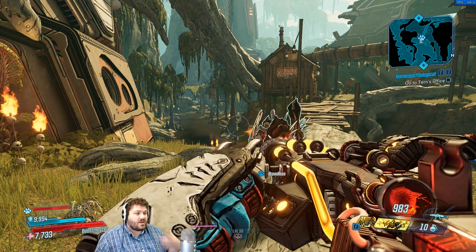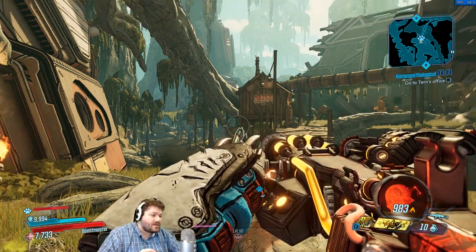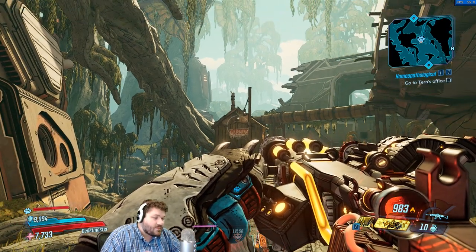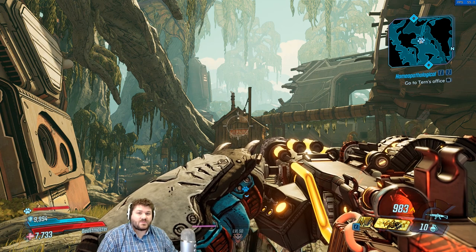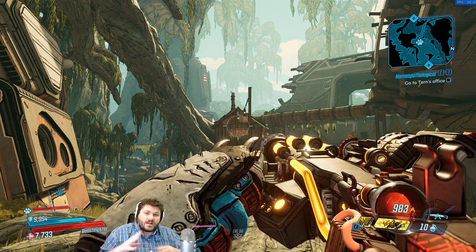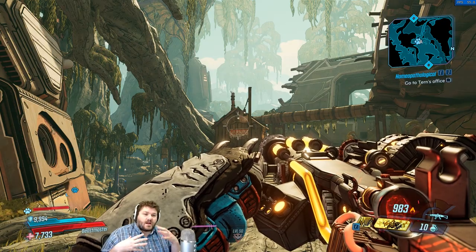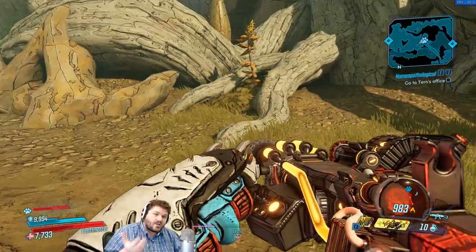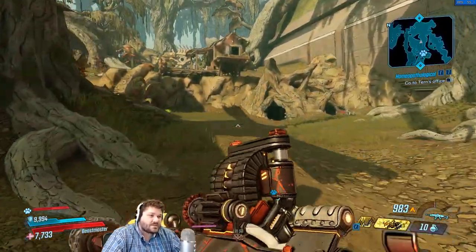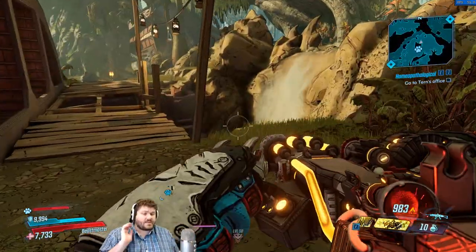If anyone has a build they're loving with this thing — I just noticed the animated skull on the bottom right of the scope, which is really weird and cool. That has to be a reference to something. If anyone has a build for this thing that's really awesome, I would love to know what it is, because I really just don't think this gun is that great, even though I desperately want it to be.